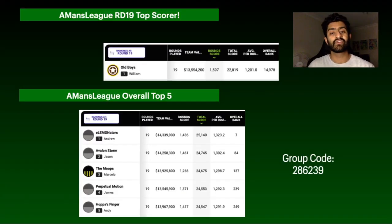Group league update: William was the top scorer in round 19 with a massive 1,597. In our top 5 overall, Andrew from Eliminators is still doing amazingly well at overall rank 7. Jason, Marcelo, James and Andy are all sitting in the top 250, with Jason in the top 100. Notably, the SE Playbook reports that 26% of the top 1,000 have 9 or more players missing this round — that's one quarter of the top 1,000 unable to field a full 17. This makes it a wide-open field, so conservative trade management and nailing captaincy picks will be critical.